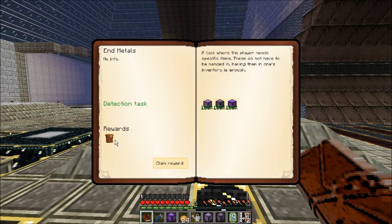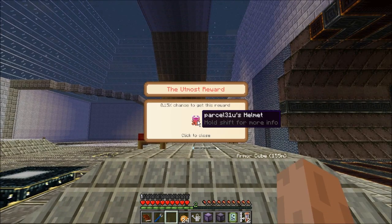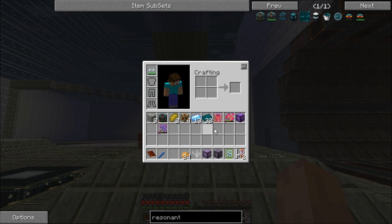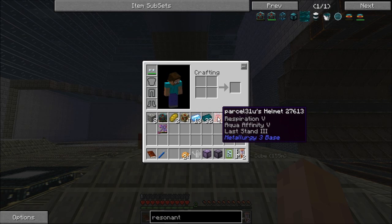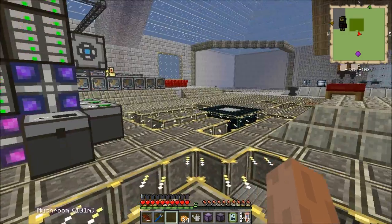Coming back to the quest book, the End Metals quest is now complete — we get a reward bag for it. Legendary, the utmost reward, parcel 31: use helmet, respiration 5, aqua affinity 5, last stand 3. And it looks like a sanguine helmet — yeah, it's a sanguine helmet. That's actually not a bad helmet.